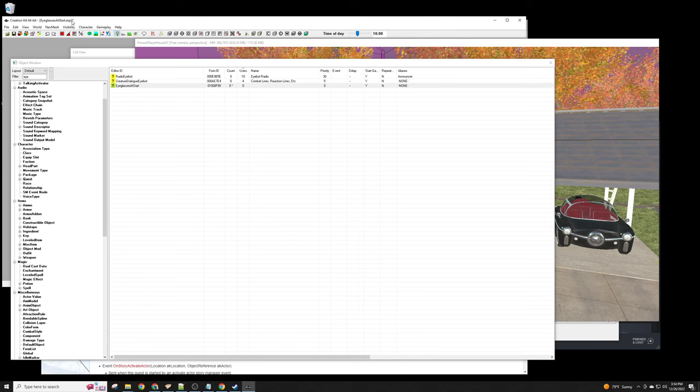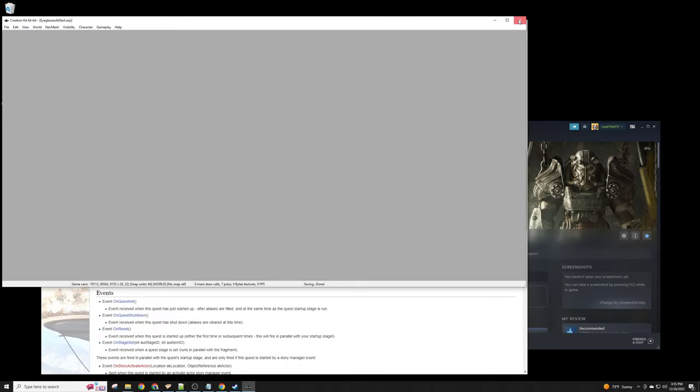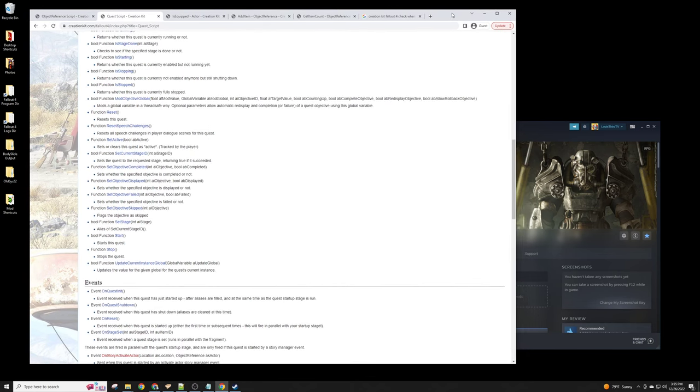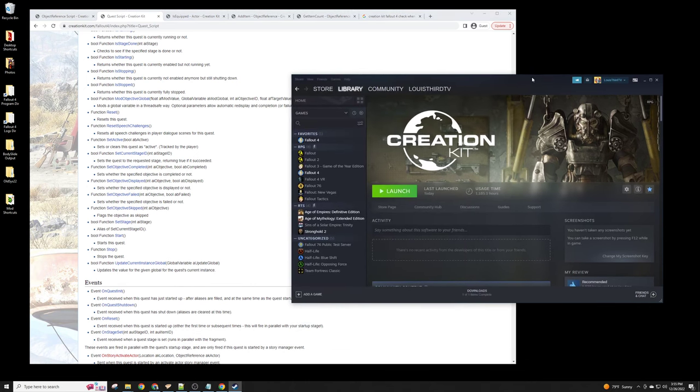We've made those changes — you can see the star indicating unsaved changes — so we hit Save. Now how do we get 'eyeglasses at start.esp' into our game? That's outside the Creation Kit. In the old days you'd manually add the mod file and edit a text file marker. Now there are wonderful mod managers that let you easily add and remove mods.